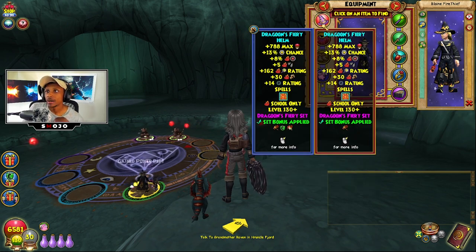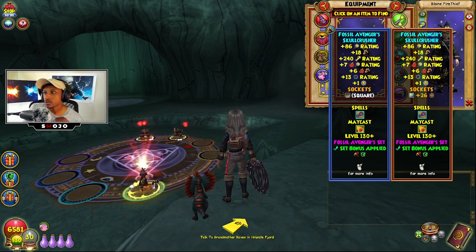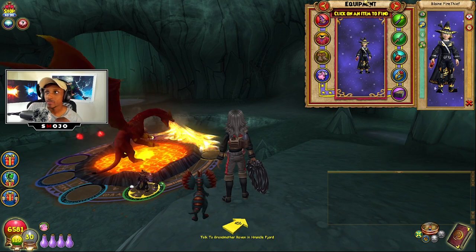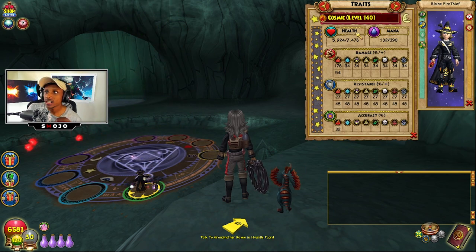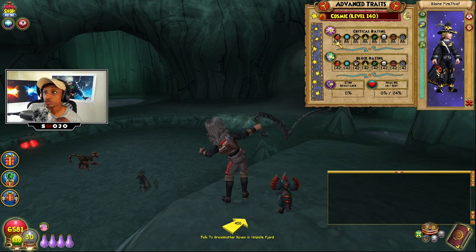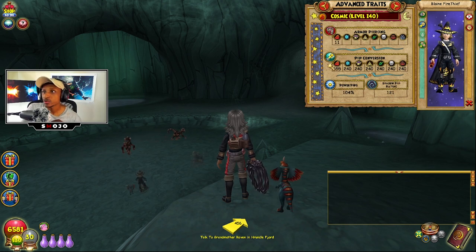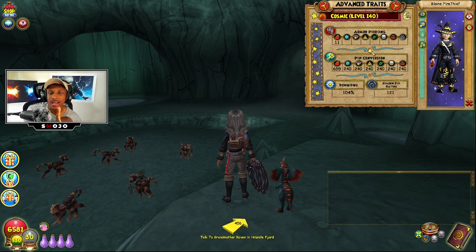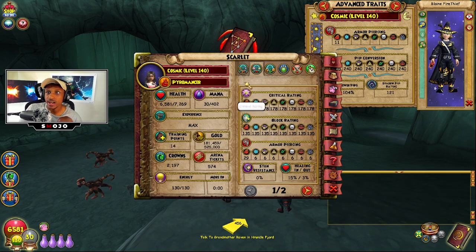He's rocking the Dragoon Fiery Helmet, basically a Dragoon set with the boots, helmet, and amulet for that set bonus. He also has the all-damage Frillazor, the Malister robe, the Fossil Avenger Skull Crusher with its set bonus, the Edge of the Shadow Web, and the Director's Thermal Ring. His stats are 176 damage, 27 universal resistance, 32 accuracy, 7000 health, 630 critical rating, 100 power pip, and 121 shadow pip rating.